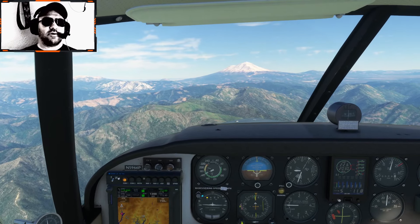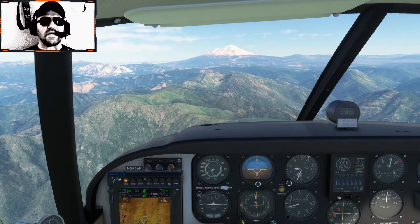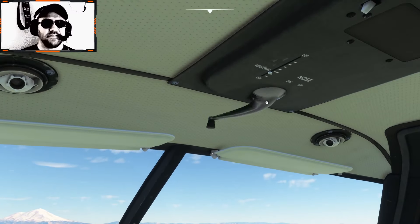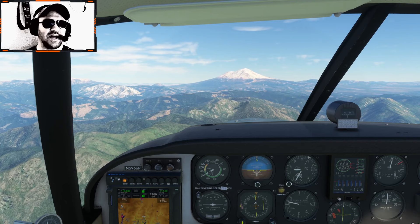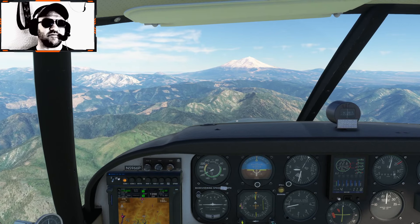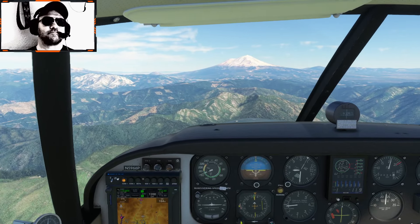I'm going to disengage the autopilot and go back to manual. I want to trim down just a little bit. One of the things I love about these old Pipers is instead of having a trim wheel down by your right knee as most airplanes do, it has a trim crank up on the ceiling that you spin to change the elevator trim. That's exactly how the old Piper Cherokee I learned in was. The plane I did most of my flight training in was a Piper Cherokee — an old one, very similar to this. Lots of good memories.